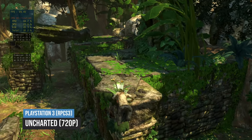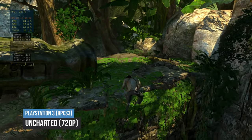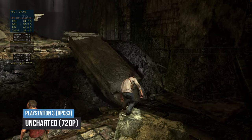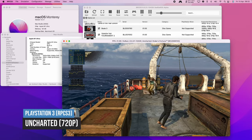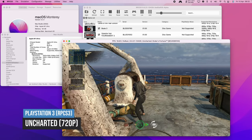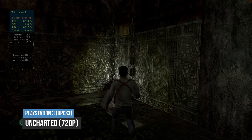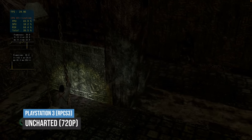Next up, we're going to be running Uncharted, which is definitely one of the most challenging games for the PlayStation 3 to run, and it's quite difficult for RPCS3 on Mac to keep up. Running this at the original resolution of 720p, it seems to perform fine in smaller exploration areas; however, in open areas with lots of combat, the frame rate can dip to as low as 15 FPS — and you can definitely feel it, especially when you're trying to aim a gun. Despite the poor performance, Uncharted is still playable, since it was originally designed to run at 30 FPS, but this game could really benefit from some further optimisation.